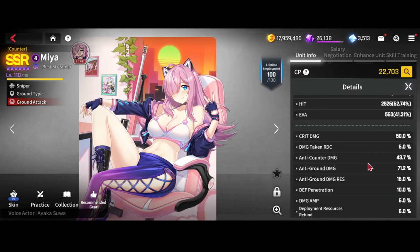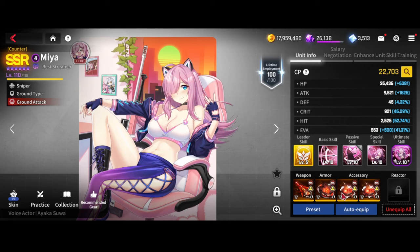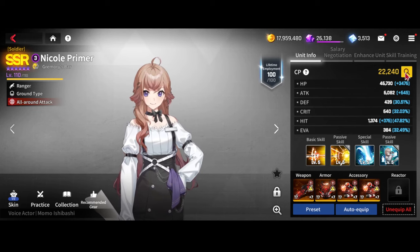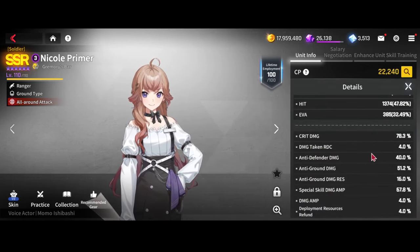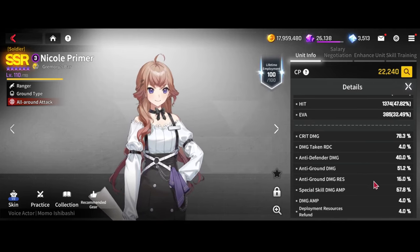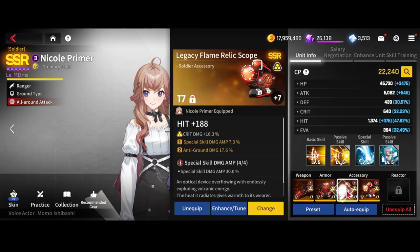Anti-tower, attack, attack all work, as well as any attack or crit damage latents. For Nicole, you just want anti-defender sets, attack, attack — whatever you can to output the damage. Her only job is to absolutely murder that defender add that has a ton of HP. You want to throw either that on, or what I did was a special damage amp set with crit damage, attack latents and such.